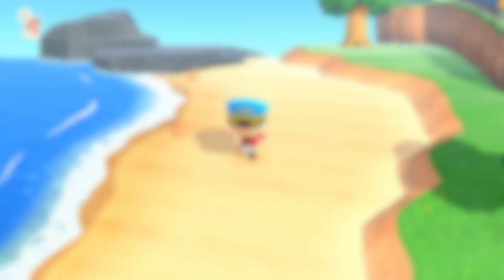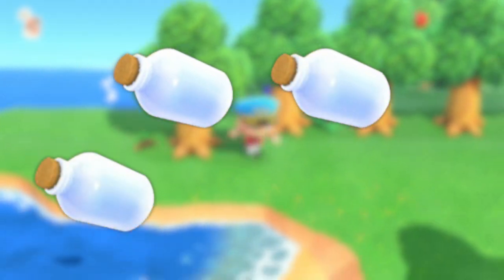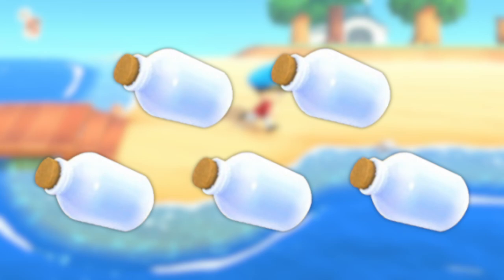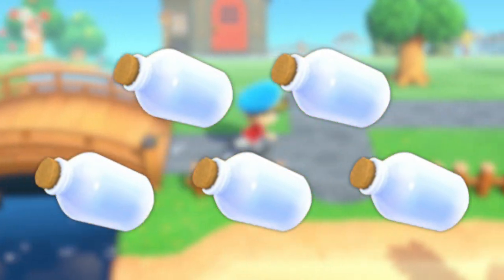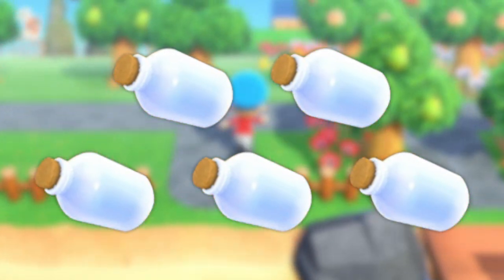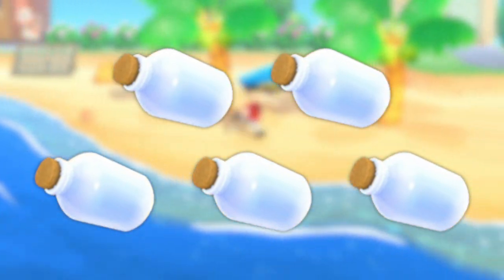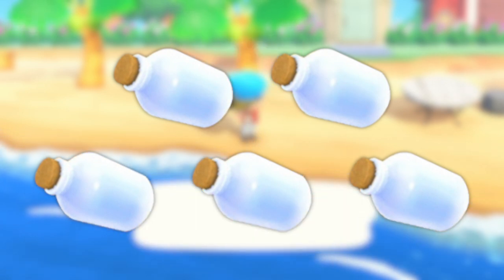So if you follow this guide and get one message in a bottle from your beach, one from a mystery island tour, one from a floating balloon present, one by walking in on your neighbours, and one from inviting a villager to your campsite — that gives you a grand total of five DIY recipes a day, and it can only go up. As far as we're aware, there's no limit on how many you can shoot down from balloon presents, or indeed how many you can find on mystery island tours and by walking in on neighbours, though for neighbours there probably is a hard limit, we just don't know it.